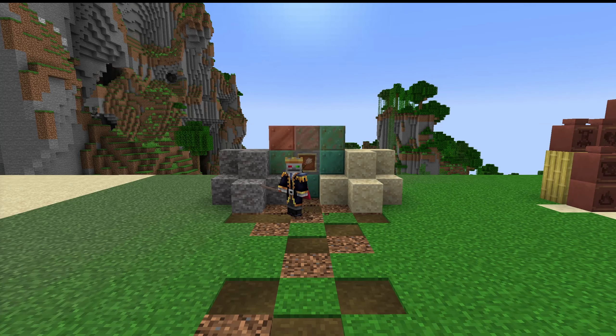Alright, these are all the new features in Minecraft 1.20. First of all are the archaeology features. There is now suspicious sand and gravel, where you can find artifacts by using the brush.